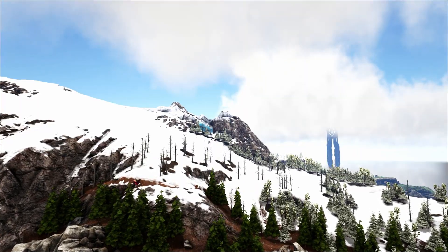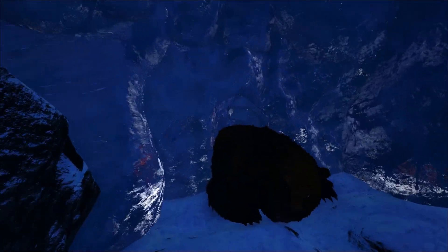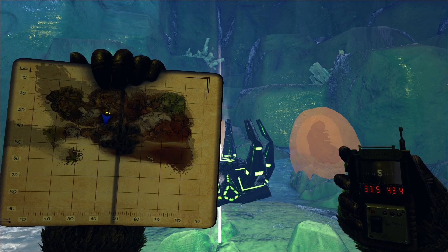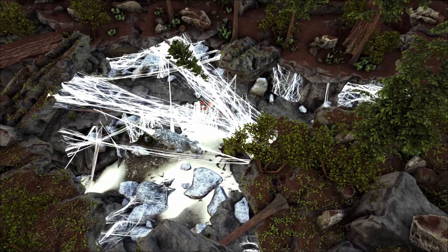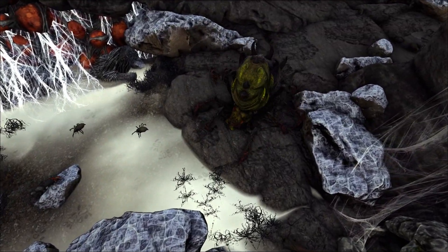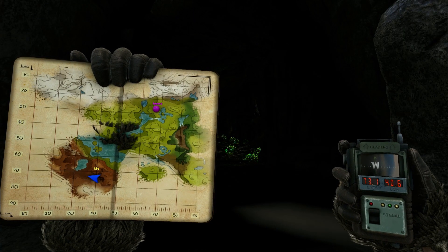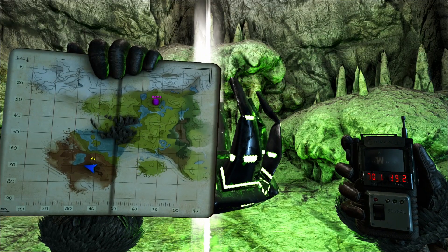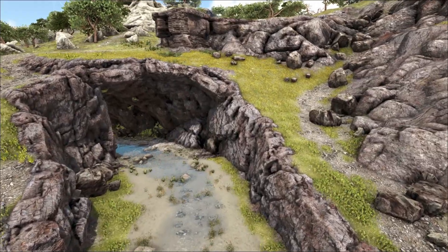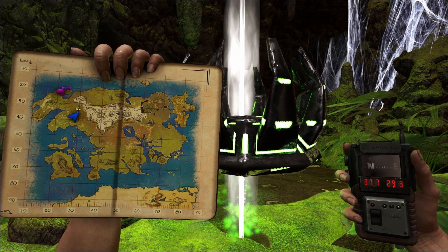On Ragnarok in the Frozen Dungeon Cave, you must defeat the Ice Worm Queen to retrieve the Artifact of the Pack. The entrance is at 30.9, 37.8, and the artifact is at 33.5, 43.4. On Valguero in the Lair, also known as the Broodmother Cave, the entrance is 73.1, 40.6, and the artifact is at 70.1, 39.2 — you might spot the Broodmother herself but she's not too strong. On Lost Island in the Twisted Vine Cave, use entrance 35.7, 29.9, and the artifact is at 37.7, 29.3.